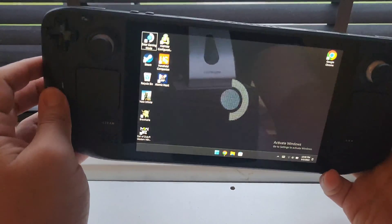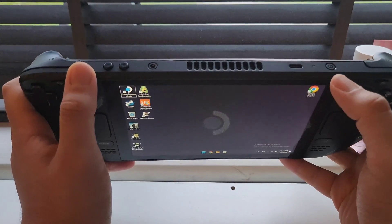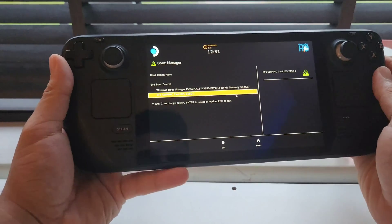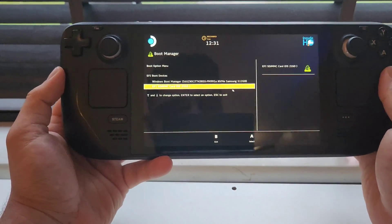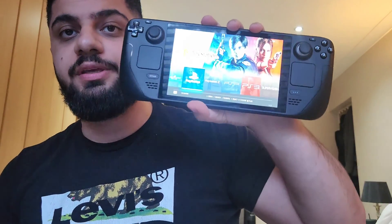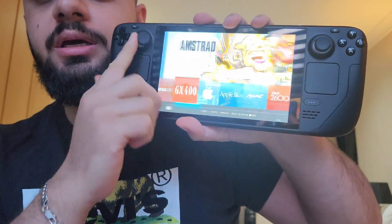They made this into a bootable drive. The way it works is you put your Steam Deck into the boot menu. Here is the boot menu — you select the SD card we just put in, turn it on, and wait for it to boot. Our Steam Deck has now booted into this emulator system. As you can see, it has plenty of games and emulators to try. Let's give it a try and see what kind of games are there.